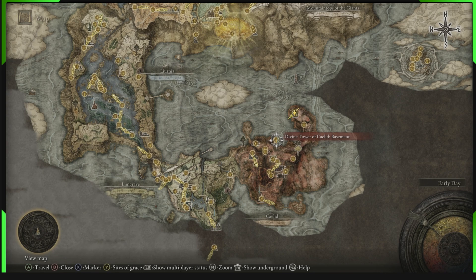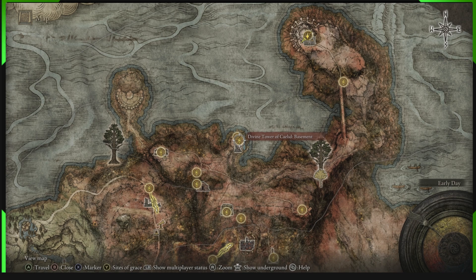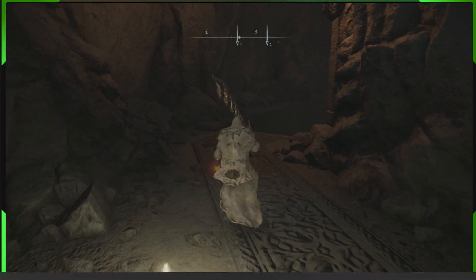Where to get the sword: you're going to need to come to the Divine Tower of Caelid and get down into the basement. If you want to know how to get here and through to this point, go and watch the video linked in the description on how to get the Godskin armor set — that will take you through to here. You have to defeat the Godskin boss in the bottom basement, and after you've defeated that boss you can go through to the chest that holds the sword. If you don't need to know how to get here, just watch this, but if you do, go watch the video linked in the description for the lower basement of the Divine Tower of Caelid.